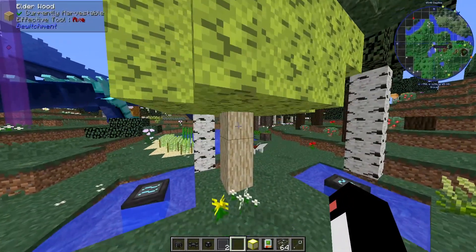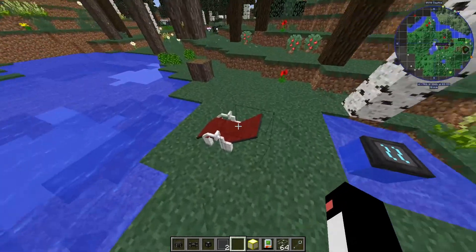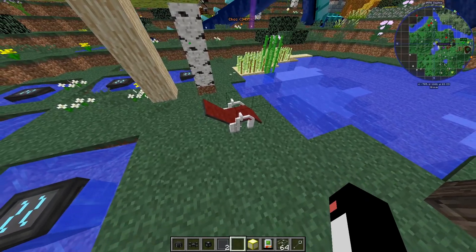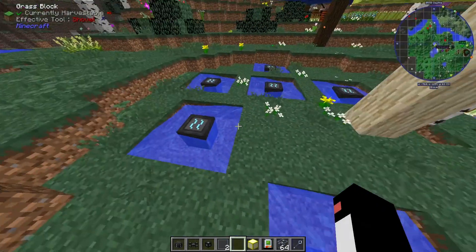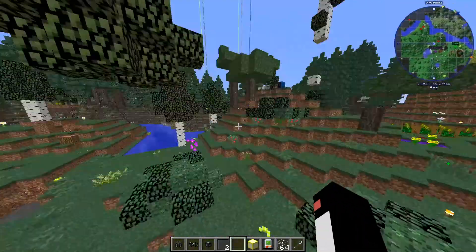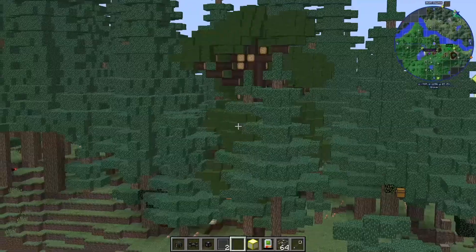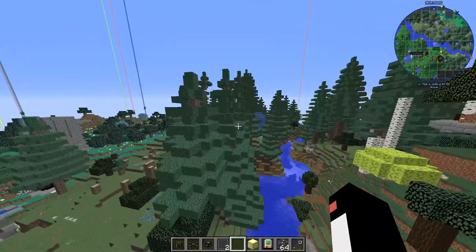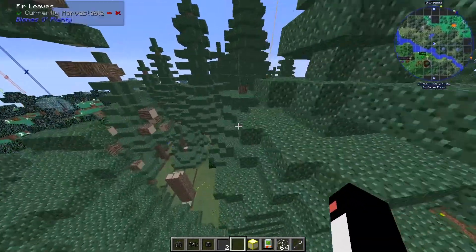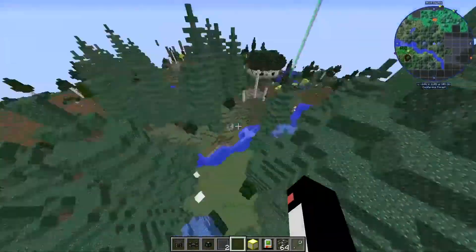We seem to have an elderwood tree — very nice. Some vampire stuff; the tooltip doesn't exist for this block but I'm pretty sure it's for the hunter in the vampirism mod. We also have some water mills and some grid power. I like this area — how it's surrounded by these massive trees. It's a coniferous forest biome. I'm a big fan of these trees.